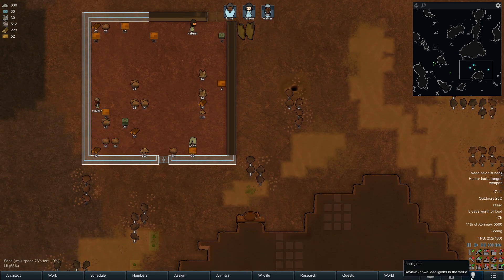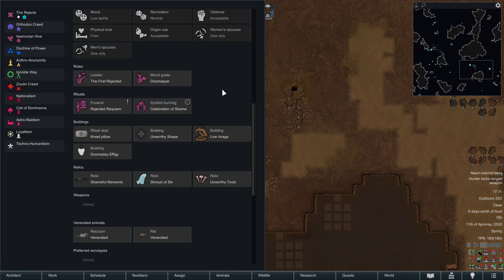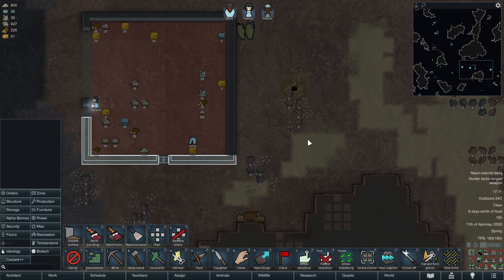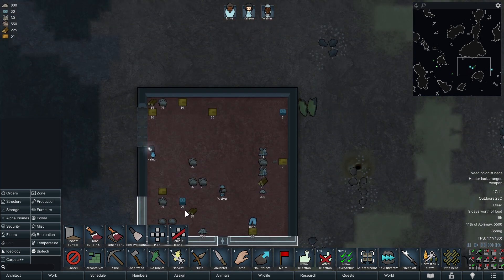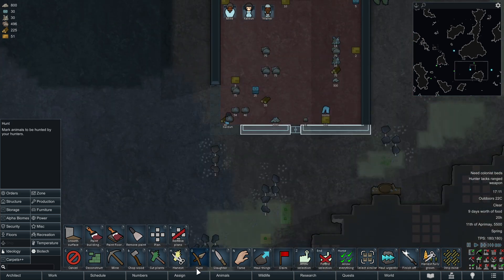While we're plowing away, I also gave this ideology a couple of habits. We got a ritual of symbol burning — we're going to burn the doomsday effigy. Celebration of shame — sounded fun. And I went for venerated animals: raccoons and rats, because those are literally the animals nobody likes. I felt like that's a very fitting totem animal for these people. Raccoons will probably be hard to acquire — I highly doubt they'll ever migrate to this tile naturally.